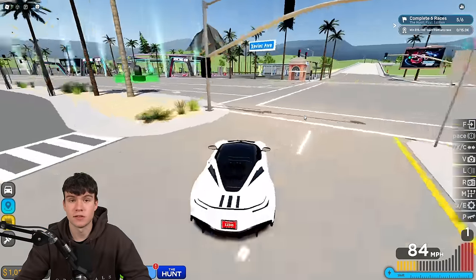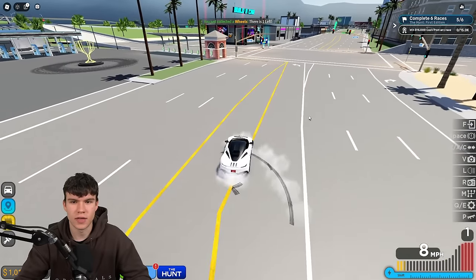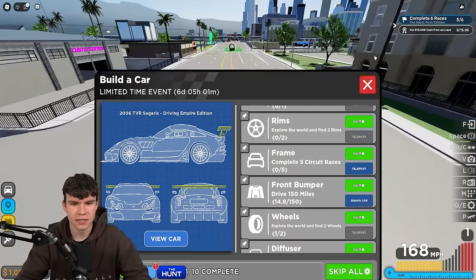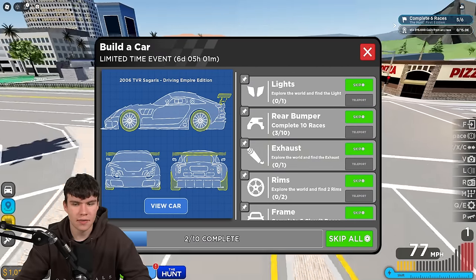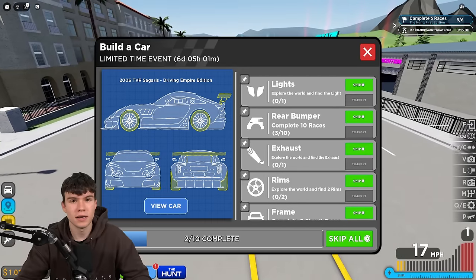I'm going to be showing you guys where to find these locations right now. The first one will be the tires. As you can see, we just got the wheels right over there. Then follow me for the second pair of wheels — we just got one, and now we need to get the second pair of wheels. As you can see, we just went ahead and got that one, so we can click to clean that part. And now we have the wheels, which is awesome. That one's quite easy, to be fair.